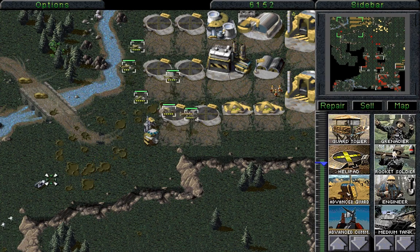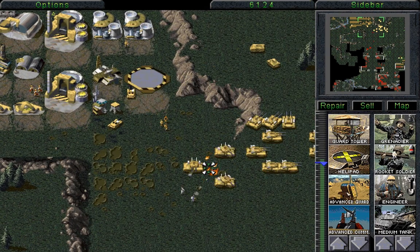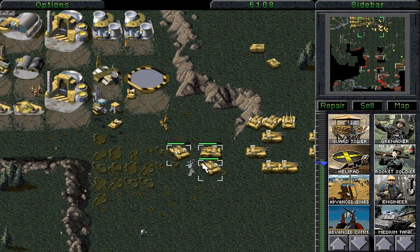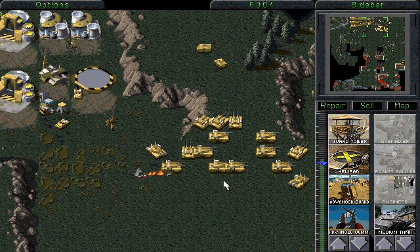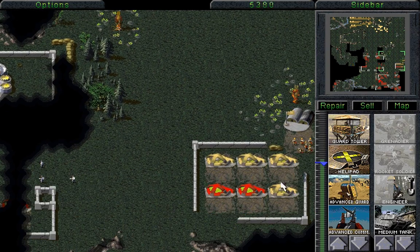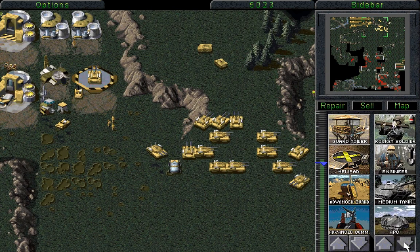We'll blow that up there, and then we'll blow this up here, and then we'll blow all of them up here as well. A flame tank really doesn't know what it's doing here at all. All of these attacks are fine, but they're rather ineffectual, because we can quite capably destroy anything that they're going to send our way — absolutely anything. Every time we take those silos there, we're going to have about 5,000 more money just lying around.